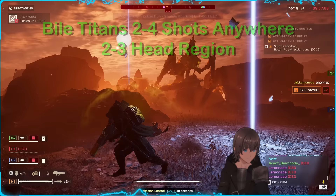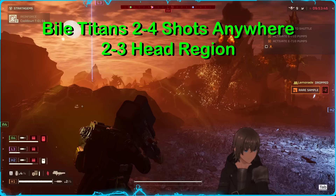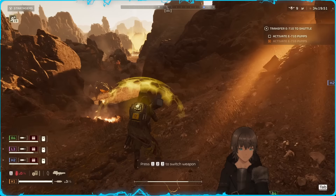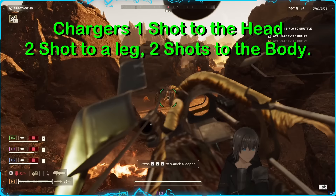The Bio-Titan is easily bullied by a few Quasar cannons, as it takes anywhere between two to four shots on average to bring them down, aiming for around the head region. There are also rumors of being able to get one-shot kills to the mouth, but I was unable to confirm these during testing. The Charger is effortlessly eliminated with one shot to the head, easily timed after dodging them, as by the time they turn around, it is good night.